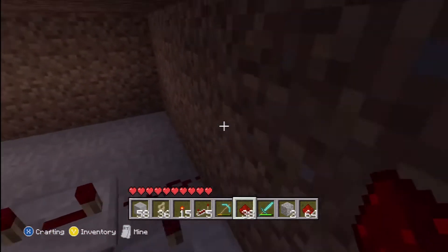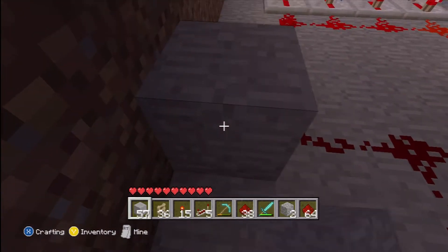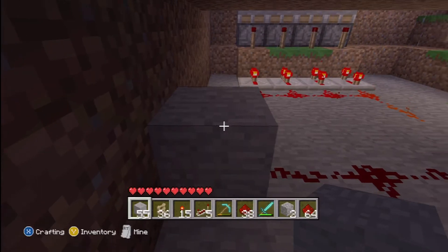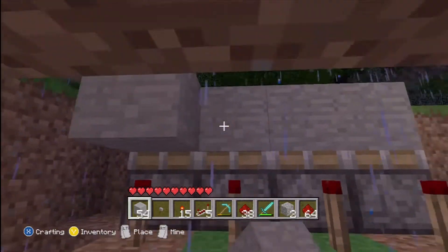All right, now what you want to do is go ahead and put your button right here. You can put it anywhere else if you want to, but just for demonstration purposes I'm gonna put it right here. But before you do that, we want to put the material you're using right here. Now press the button.